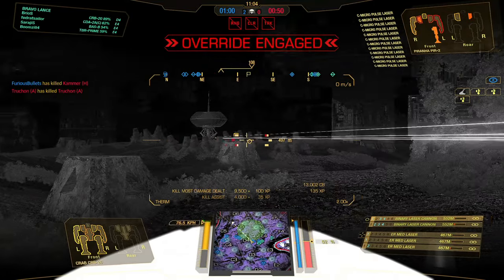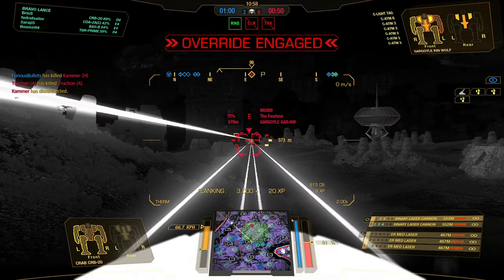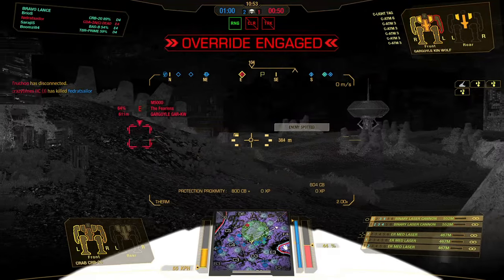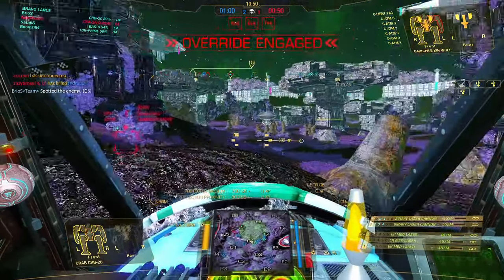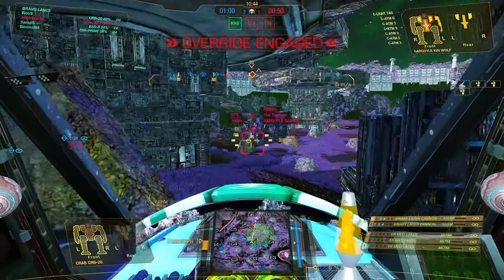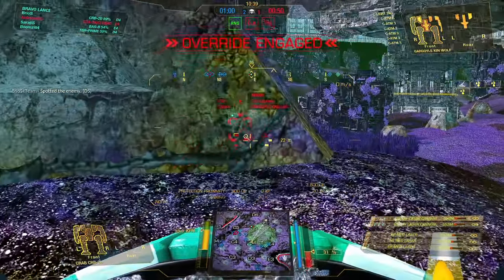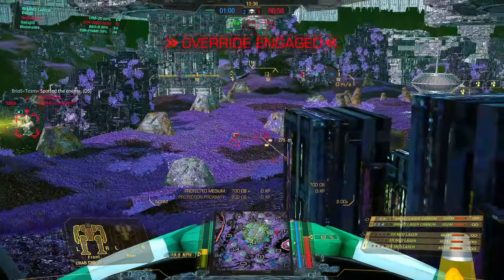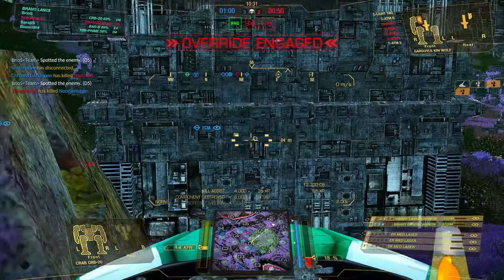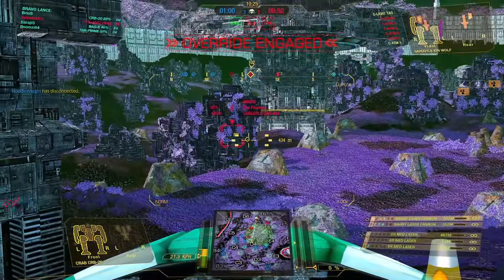Target destroyed. I got a KMDD somehow — I don't think I did that much damage to the Piranha, but anyway. Focus now on the ATM Gargoyle at delta 5. Yeah, focus on the enemy assaults which are flanking on our left. If you look at the minimap, you can see the flank coming in at Charlie 5. There's never any need to rush. I'm actually concerned about the push on our left, but as aggro is drawn from this Gargoyle's front, I can pump in a few rounds of fire into him.